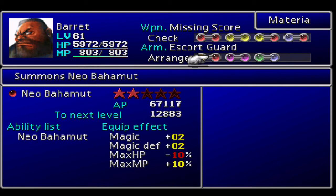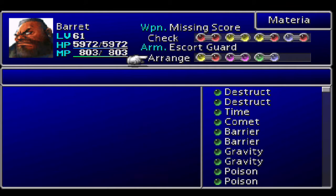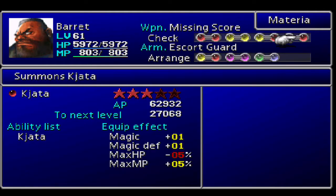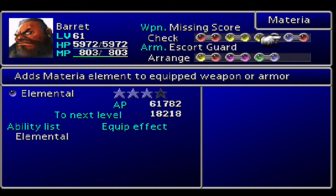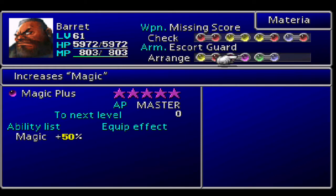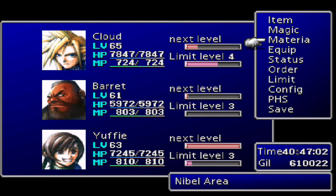I've also equipped some materia on the Escort Guard. I want Kjata paired with Elemental to power that up. Neo Bahamut I want to keep growing - eventually it'll replace one of these once there's a significant AP difference. HP Plus to give Barret some HP back, since all that materia has really dropped it. Magic Plus to give him even more magic power. And Time paired with All in case we need to stop or slow enemies.